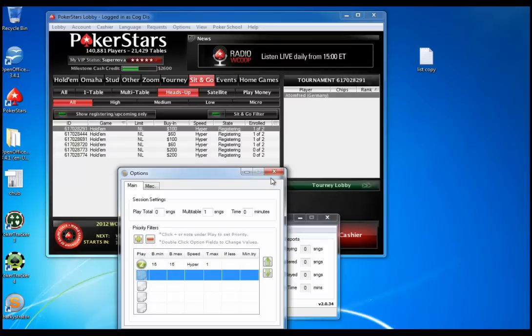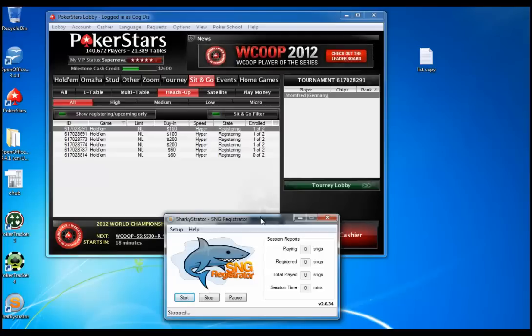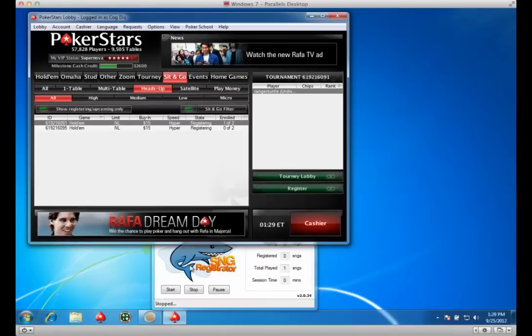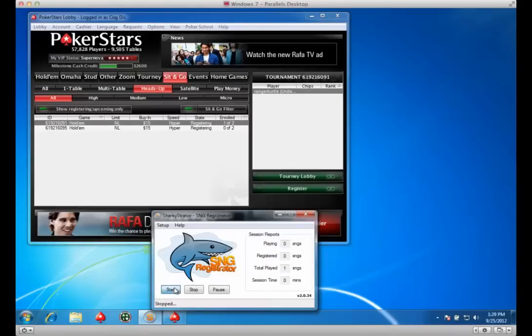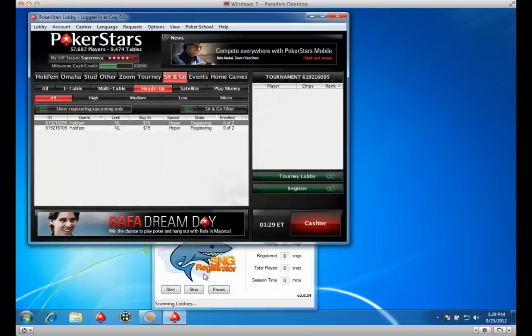As you can see, setting it up is pretty simple. This is now ready to go and it's going to play a $15 hyper. I'll close that down and show you the registration process — I'll also play the game and cut it to put at the end of the video as a bonus if you're interested in a little strategy. Let's fire Sharky up and see it in action.